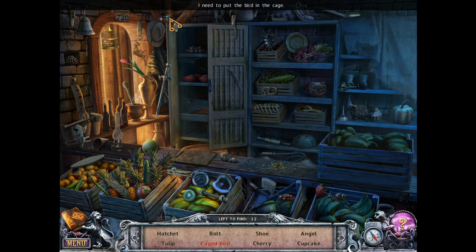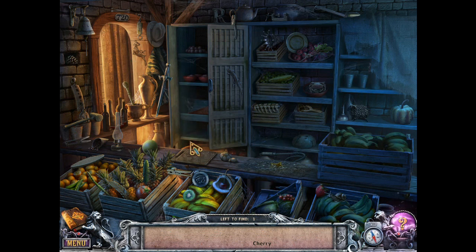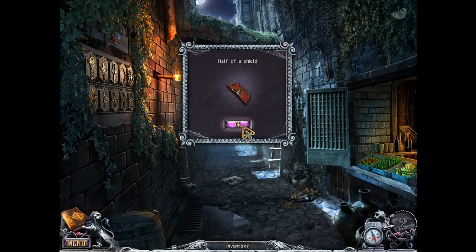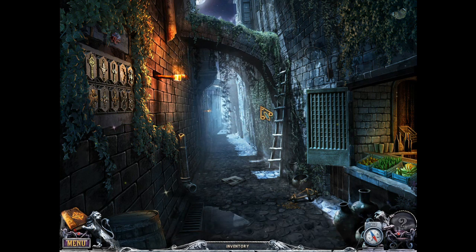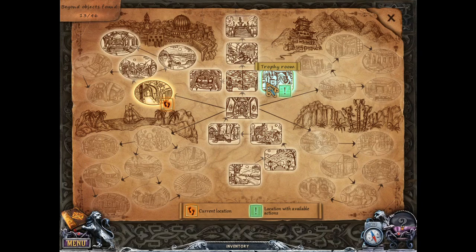Put the bird in the cage. There's the cherry — it was inside a coconut. Half of a shield — okay, that goes back at the house, I believe. Back to the trophy room.